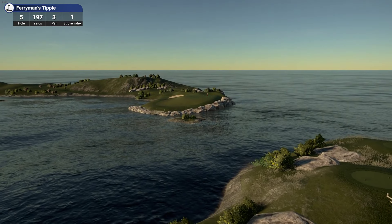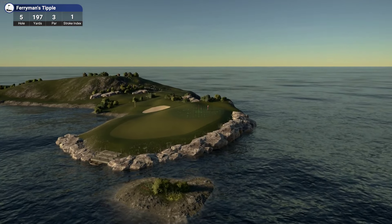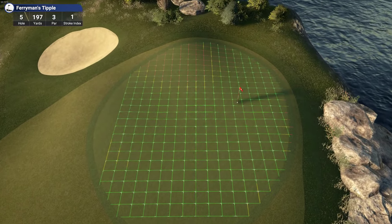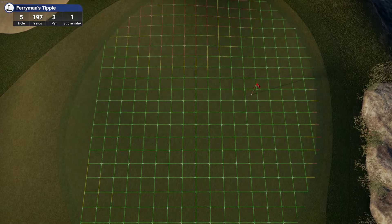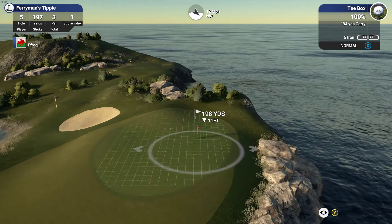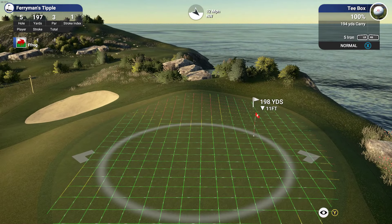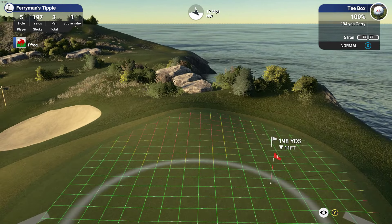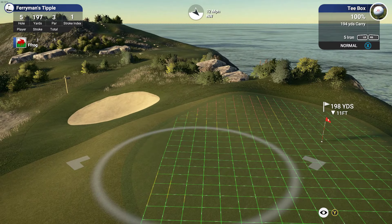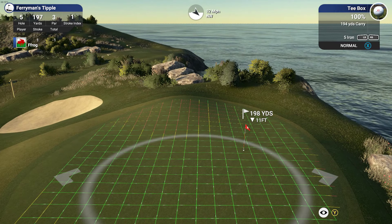Hole five is a par three — this is the signature hole, this is why the course is called Ferryman's Tipple. This was the first hole I made on this course and it kind of set the tone for the rest of it. The hole itself is very simple — it's a 5 iron into a smallish green with a hump at the back. The play here is just do not go long, because if you end up long of the hump you'll have to chip it down, which is a horrible shot. Anything on the front half of this green is always a good shot.